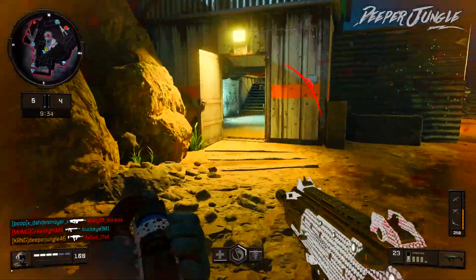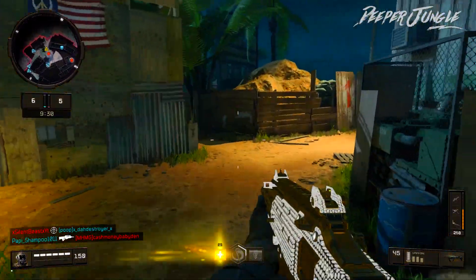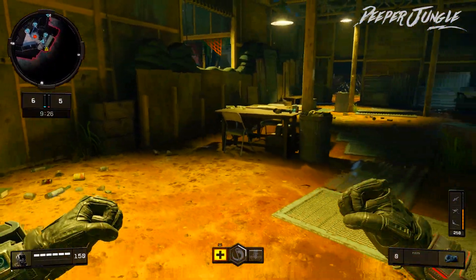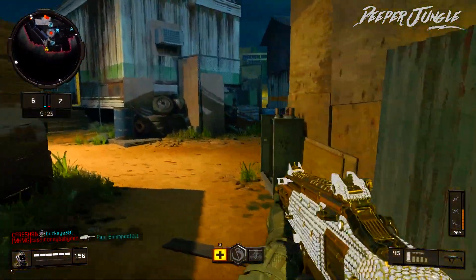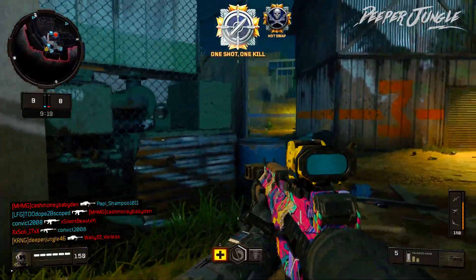With Black Ops 4 update 1.17, which released on Tuesday, every single submachine gun in the game did end up getting buffed, including of course the Spitfire submachine gun. So that's how come in this video I'm going to be doing a best class setup as well as a weapon guide.